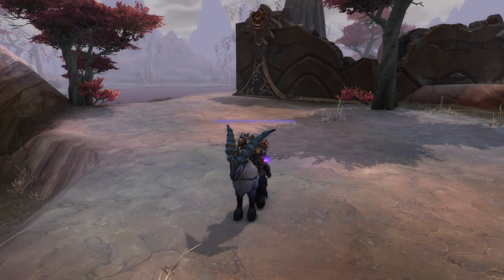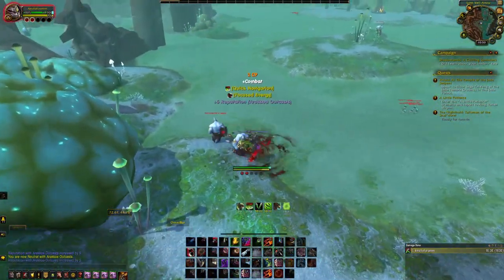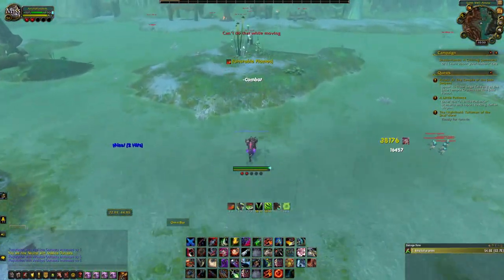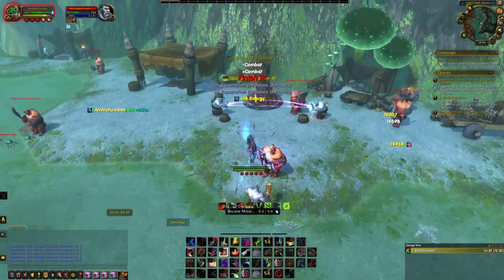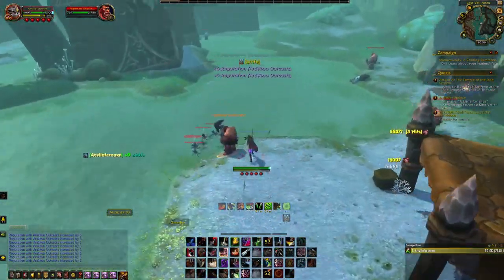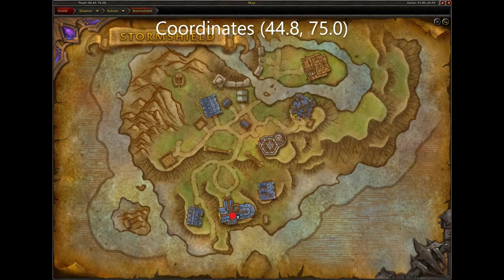Next is the Shadowmoon Charger. To get this mount, you must be exalted with the Arrakoa Outcasts. To get exalted, farm the mobs in these locations here in the Spires of Arak. Once you are exalted, you can purchase the mount from the Horde Arrakoa Outcasts Quartermaster located here in Warspear, and the Alliance Arrakoa Outcasts Quartermaster located here in Stormshield.